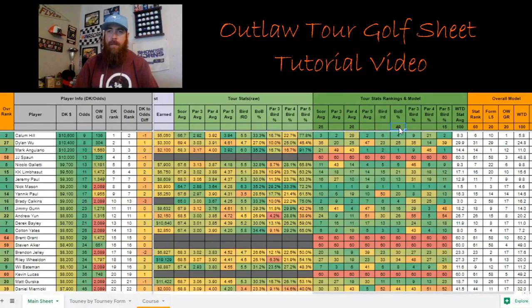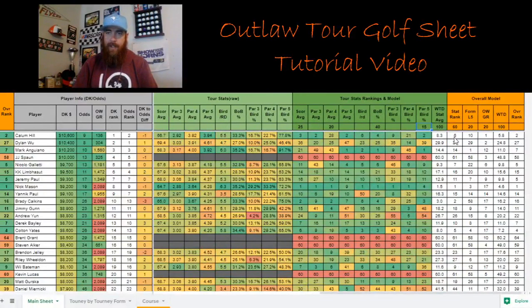40% of the model is birdie-or-better percentage, and par 5 birdie-or-better percentage as well. The stats model is 60% of my overall model. Form is 20% — last five tournaments — and then official World Golf Ranking at 20%, which helps guys like JJ Spahn who hasn't had any Outlaw Tour starts but is obviously one of the best players in the field. If you want to make your own copy and adjust the model, go to File at the top, click the dropdown, create a copy, and you'll have an editable version where you can change the percentages and it will adjust your rankings.